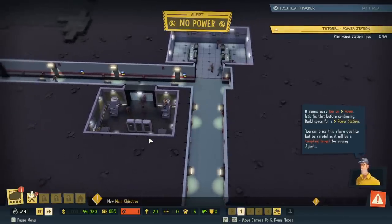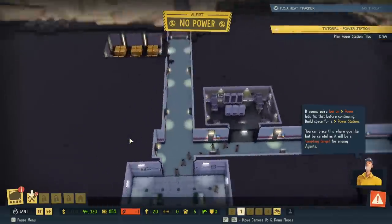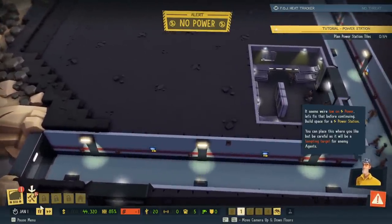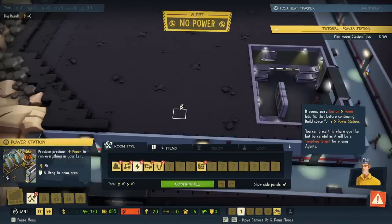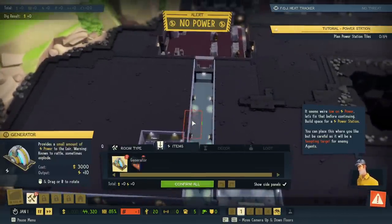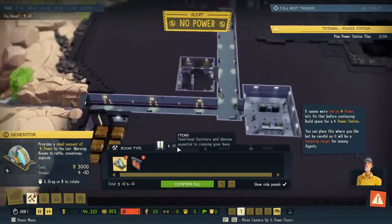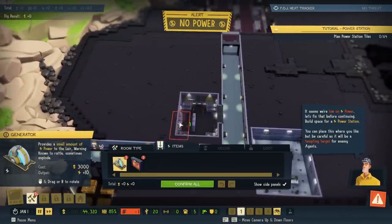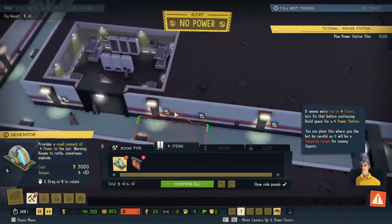Uh-oh. Power's out. Let's fix that before continuing. Build space for a power station. You can place this where you like, but be careful, as it will be a tempting target for enemy agents. Enemy agents may try to attack it. Let's build it next to the barracks — that seems safe. They'll have to go past the barracks first.